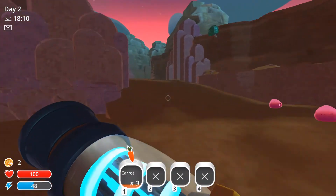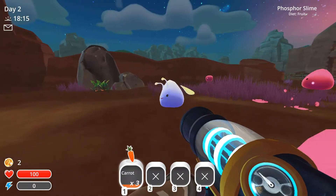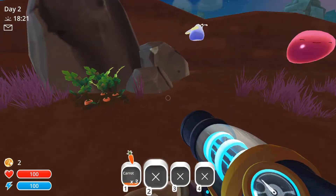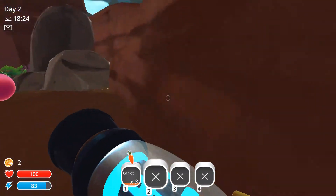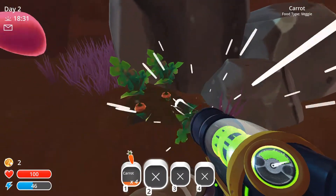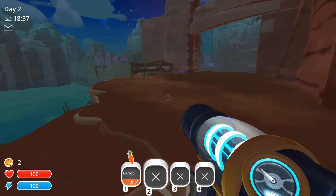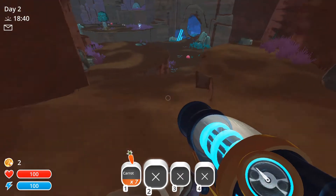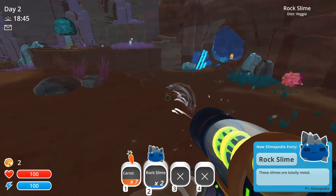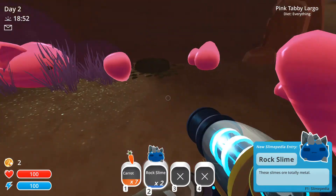I'm pretty sure we're heading into nighttime, which gets kind of scary. We need to give that a purple fruit. Unfortunately we can't take that yet. Let's get some more carrots. We can capture rock slimes and hold them in our inventory.